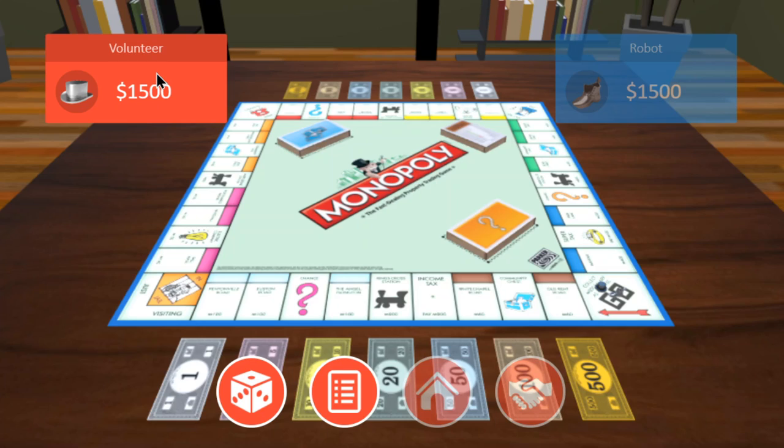One player is designated as the banker. If you're playing digitally it tracks everything automatically, but on a physical board the banker handles money distribution and collection. The bank holds spare bills, title deed cards — which signify property ownership — and houses and hotels. The bank gives players $200 every time they pass Go, collects money when players buy land, houses, or hotels, and loans money when a mortgage is played.